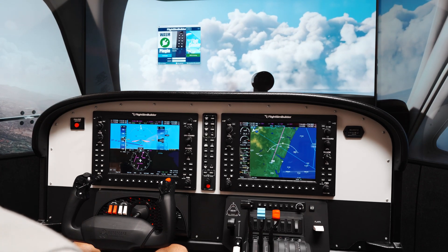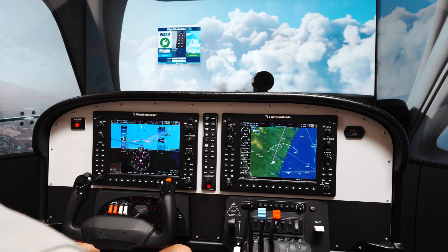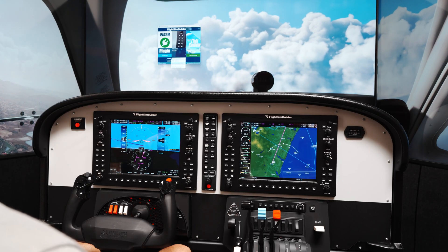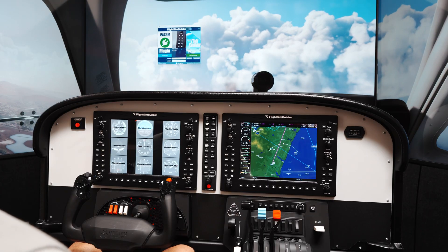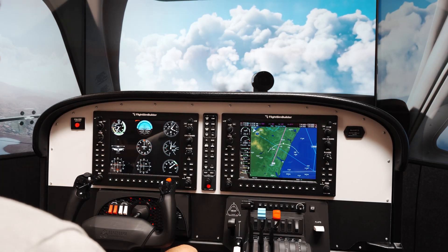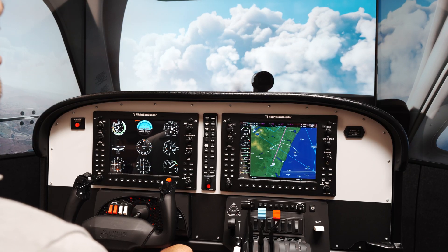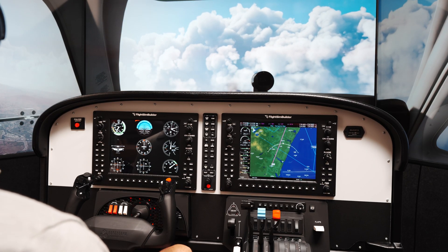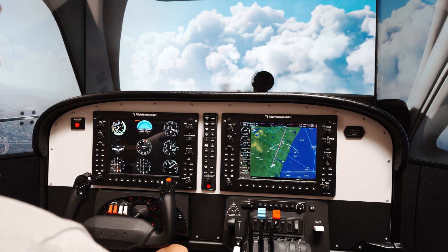We're going to bring back the Flight Sim Builder Hub. And instead of PFD, I'm going to go and select native piston single. So look here — it's changed. The piston single is what you would fly, like a Cessna 172. We have our GPS navigation there as well.